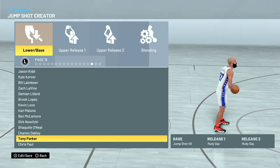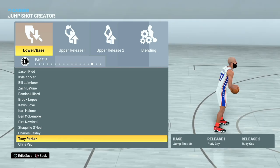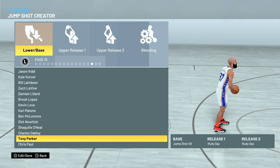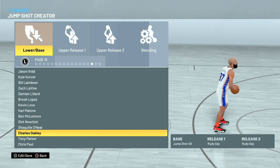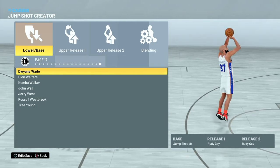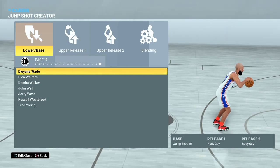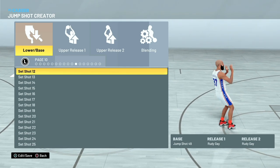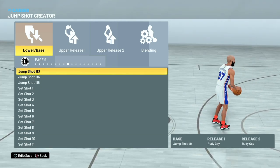Tony Parker's base has literally stood the test of time. A lot of people are liking it, partly because people have been watching 2K Lab and Tony Parker is making his rounds. Dwyane Wade's base is pretty wonky visually, but it's pretty effective. These are five bases worth using: base 98, jump shot 49, Zach LaVine, Tony Parker, and Dwyane Wade.